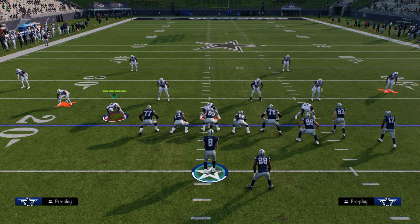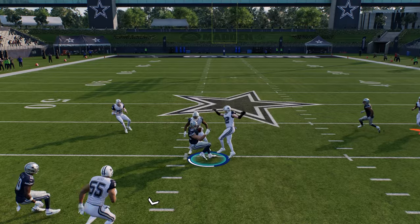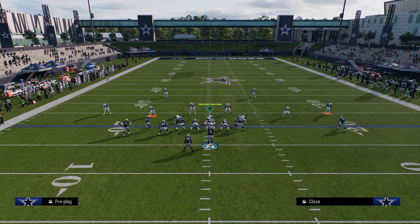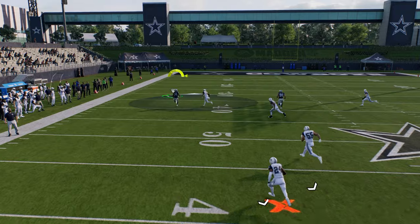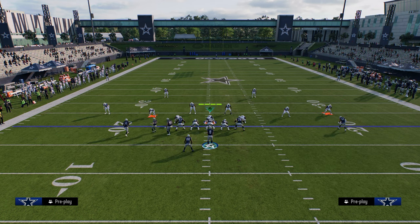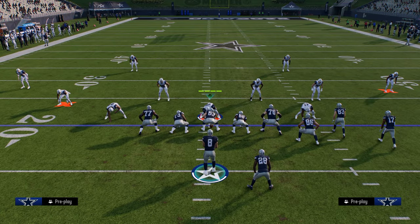We also have the Flood play. You can stem the corner route down and run the high-low read, then hit that backside in-route. The great thing about this Flood play is when opponents start shading underneath in zone, this tight end is going to almost always be open. And if you're on the short side of the field and they run Cover Two, that outside fade is basically going to be a touchdown.